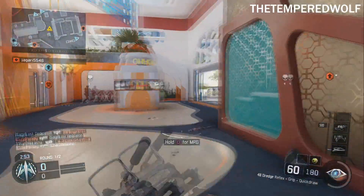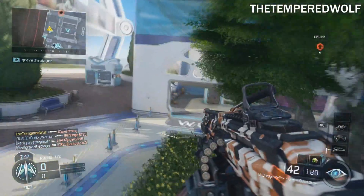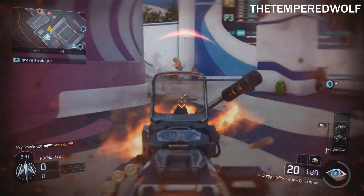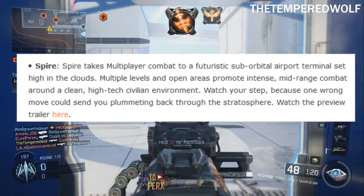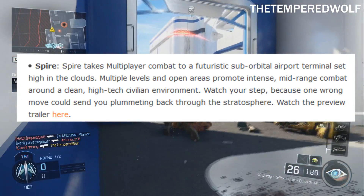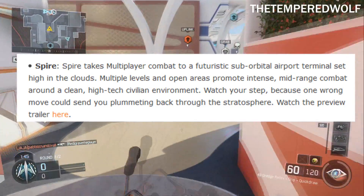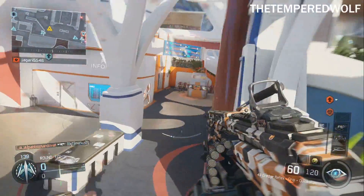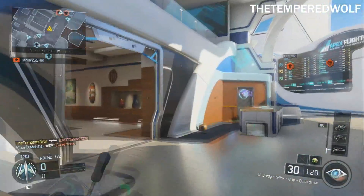It's a really awesome map, and basically there are a ton of wall runs on this map, so you definitely want to use those to your advantage. As you can see, it's supposed to be like a futuristic suborbital terminal — basically a futuristic airport. It looks exactly like Vertigo from the outside, but there are a ton of wall runs. They're all curved with no drop-off edges, just like the map Rift.